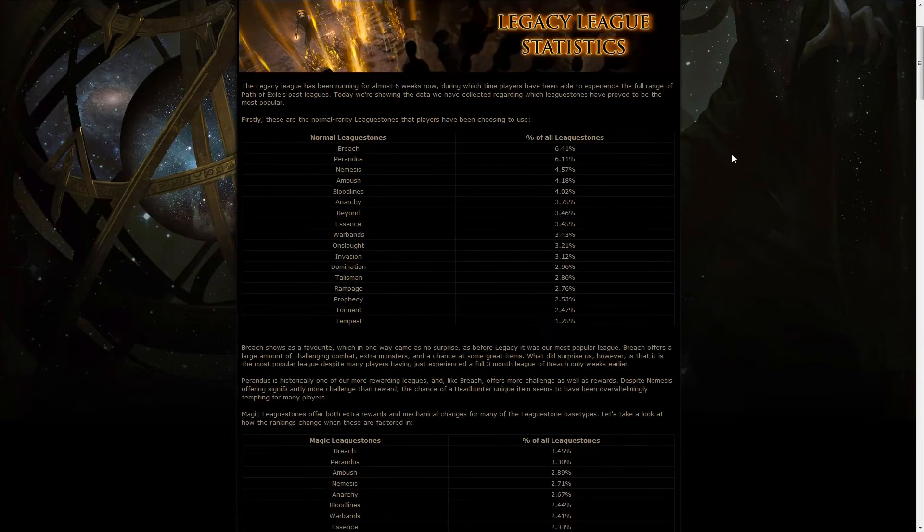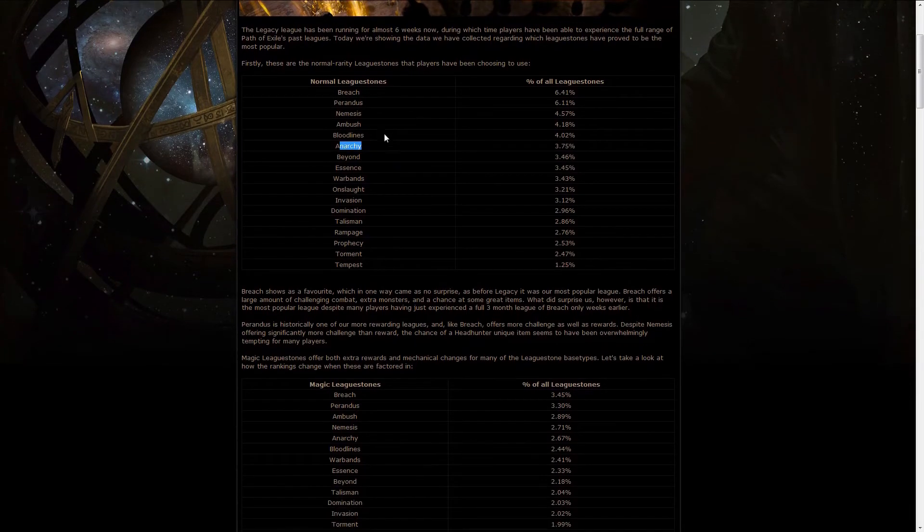We also got some Legacy league statistics, and this time, instead of being about the challenges, they're about league stones. As you can see, the most commonly used normal league stones are Breach, Perandus, Nemesis, Ambush, Bloodlines, Anarchy, and then the others. It's really not surprising because these are the most rewarding ones.